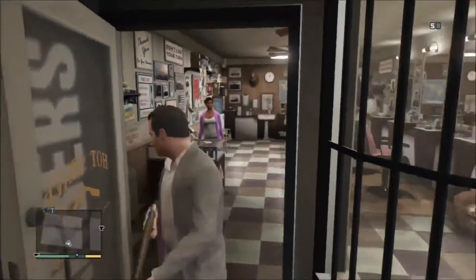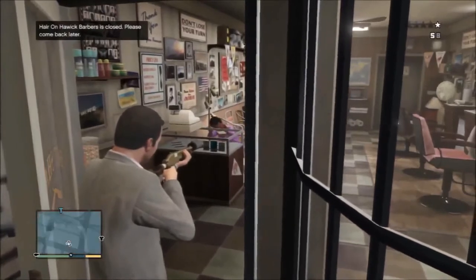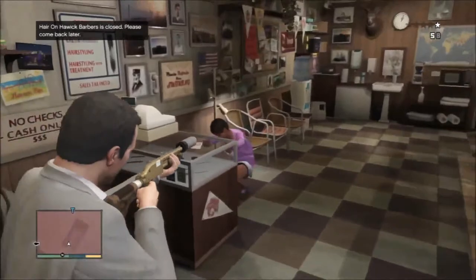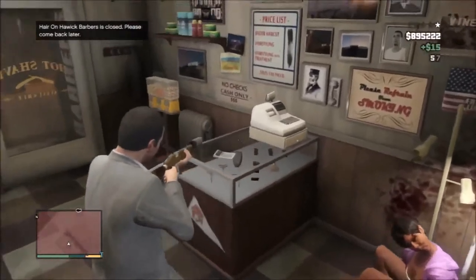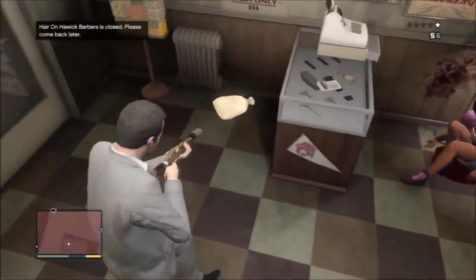We pick our weapon and draw the shotgun. If you look at the top left, it says the barber's is closed, please come back later. If you want, you can kill her — that's an option. Then we got some money from her, which is 15, which is nothing. But if we shoot the cash register, as you can see, it's just popped open.